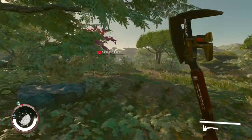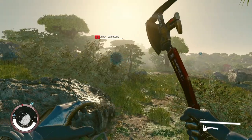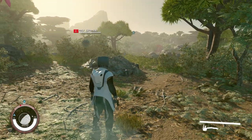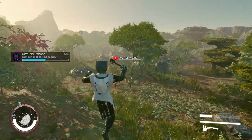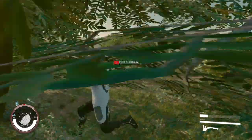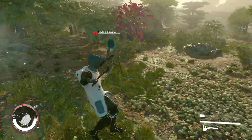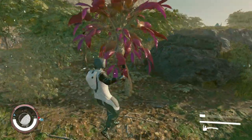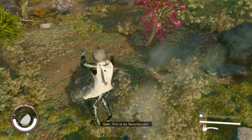To level boost pack training, engage in combat with some easy creatures — like little crabs — and just run around using your boost pack. It will count as boost pack use in combat. Make sure to drop on the ground and recover a bit. You need to be in combat for it to count.